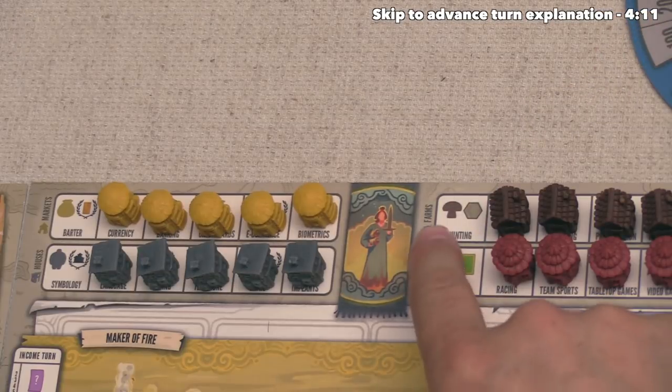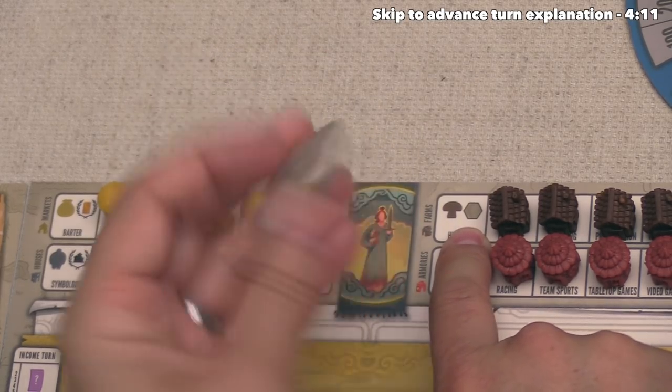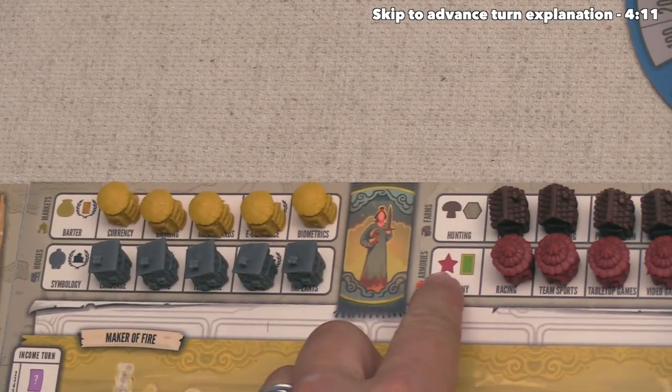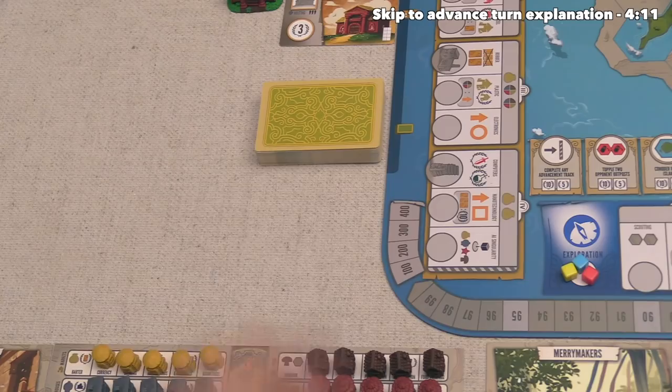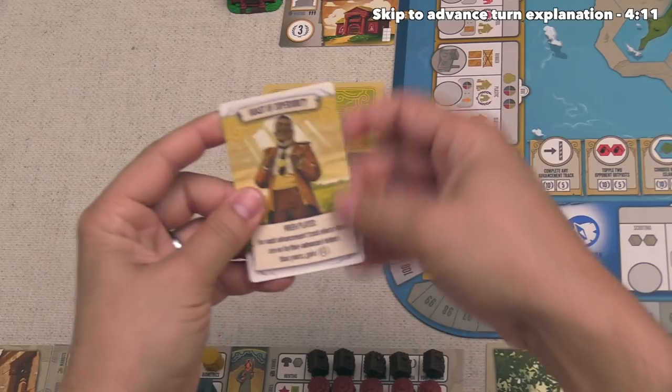On the right side of our board, in addition to getting a food for farming, we also get one of these exploration tiles. We take it randomly from the top and put it face-up so that everyone can see it. If we look down here, in addition to getting a culture with our armories, we also get a tapestry card. There is a deck of them right up here, so we can draw the top one and put it into our hand.